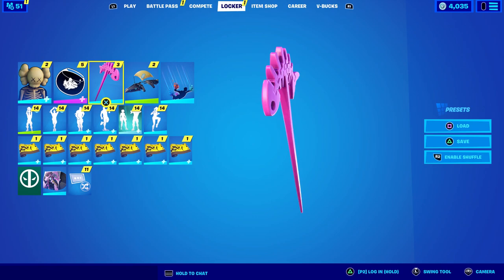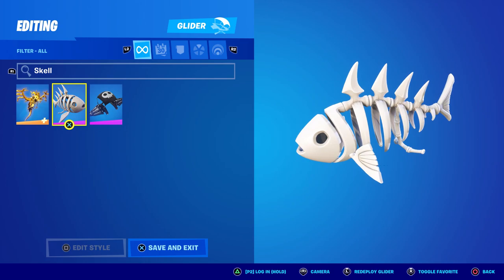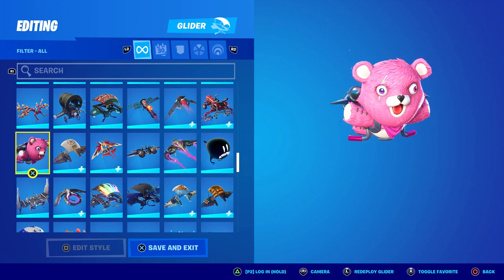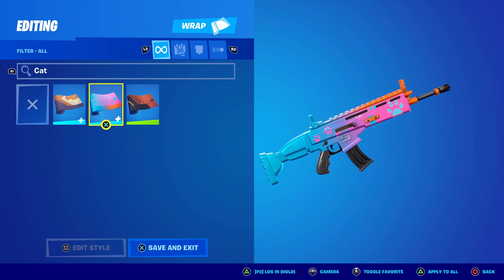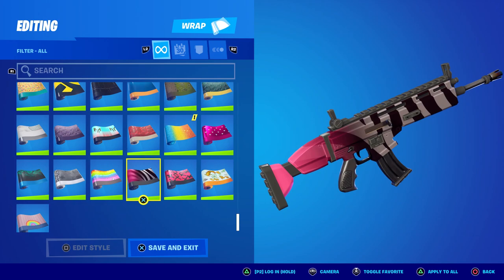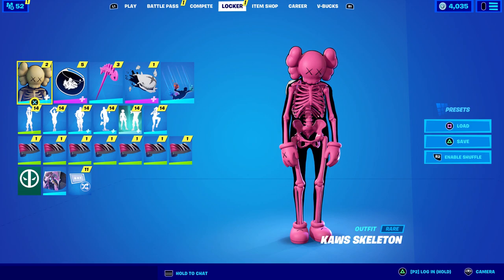Unfortunately the Skellyfish glider would probably match the first style but you can't customize it with colors. Going through my locker, I don't really have many pinkish gliders. The one that does match is the Goo glider — kind of the same color scheme, though it's very loud. The Cat and Mouse doesn't really match as well plus there's blue in it. The Wild Stripes one does have the right pink color with black, though the white is uncertain. That does match — let's go with that combo.